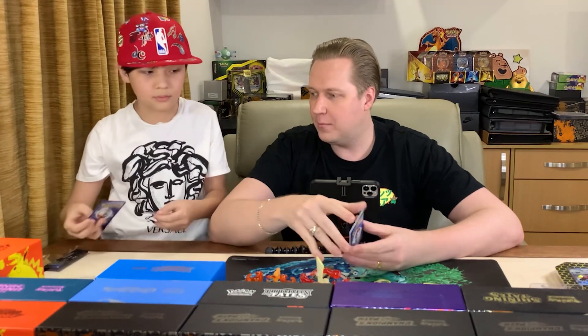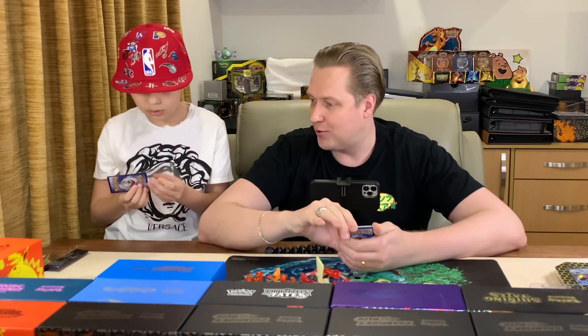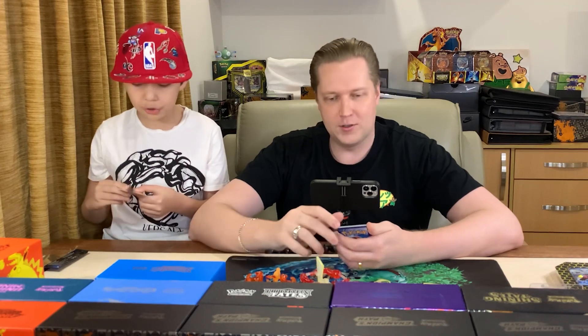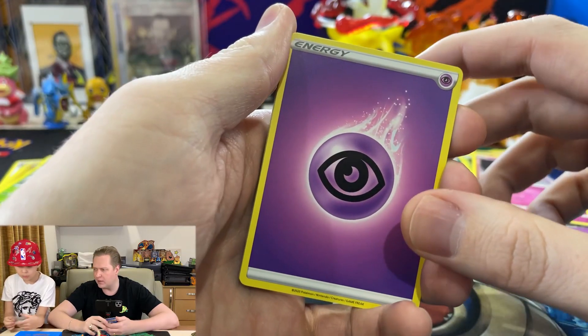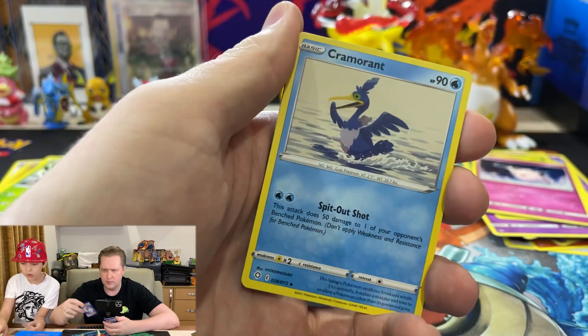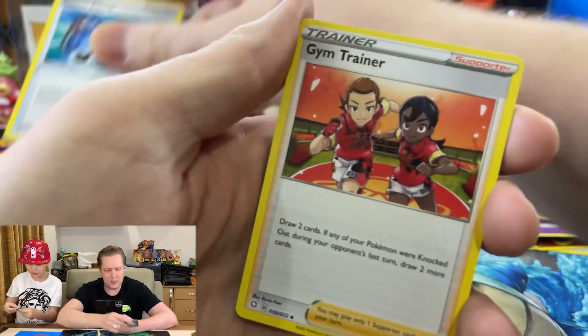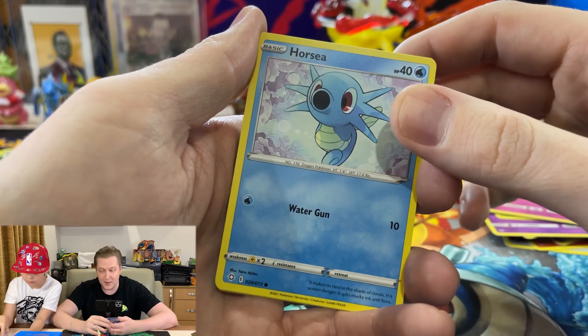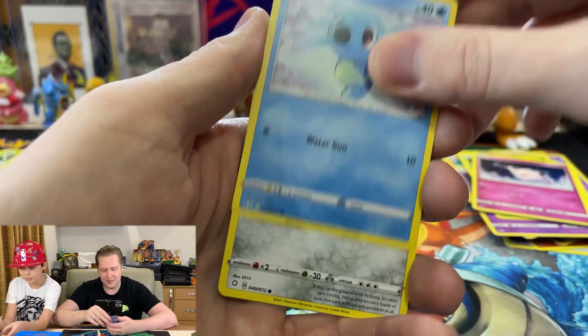But this is the first time we pulled the Rainbow Rare Birds, right? Yeah, now we have the full set of the birds. I like the Rainbow Rare Birds — let's look at that one again later. We don't have the normal birds. We do. We don't. Now we do. Rusted Sword. Gym Trainer. So this round, let's see whether it goes to Hidden Fates or not.